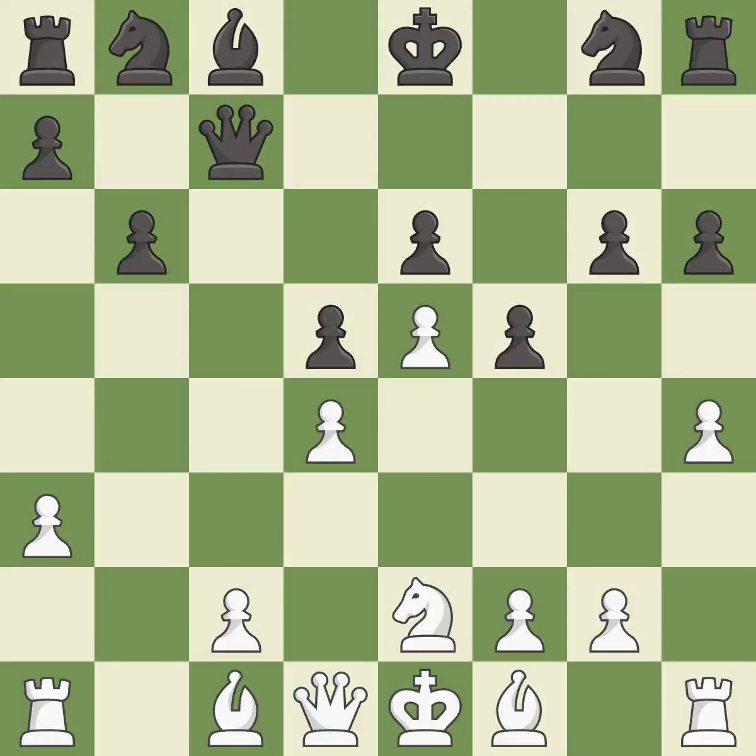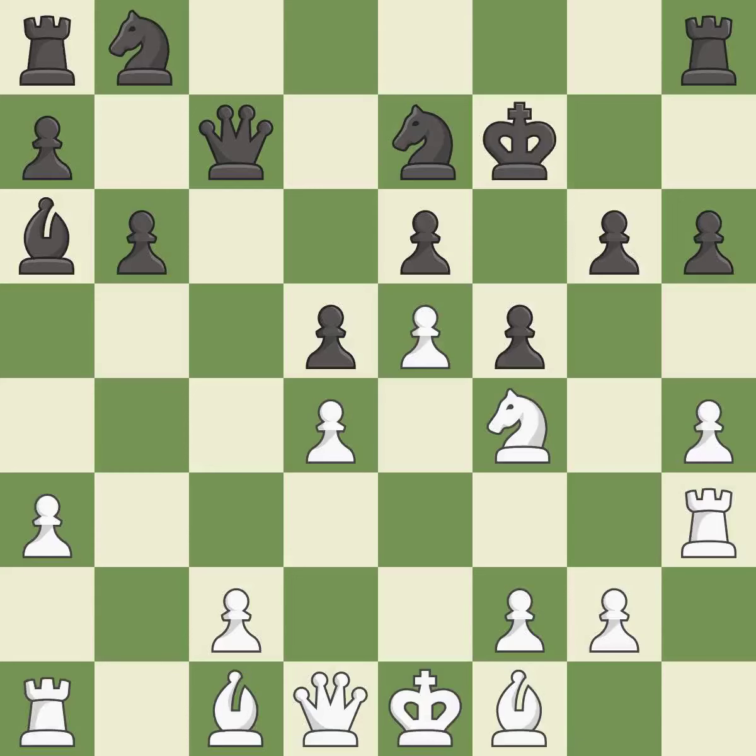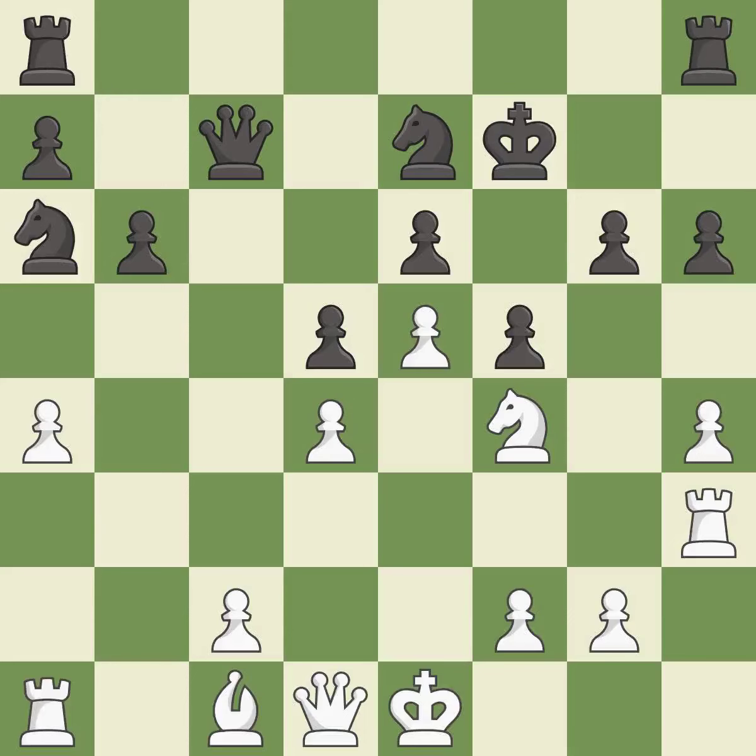It is a mistake. The best response recaptures, then activates a knight by developing it off its starting square. This activates a rook by developing it off its starting square, followed by activating a bishop off its starting square. An excellent move offers to exchange pieces of equal value. This defends the attacked pawn, and after all captures, it is an equal trade. Takes back — that's the best and recommended continuation.